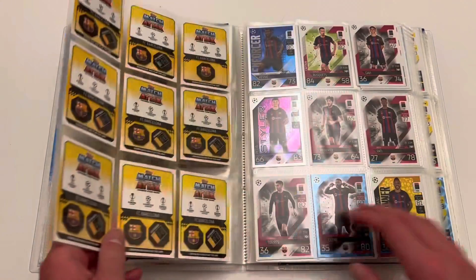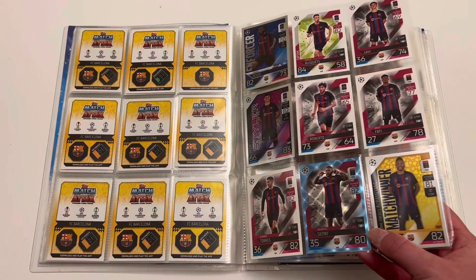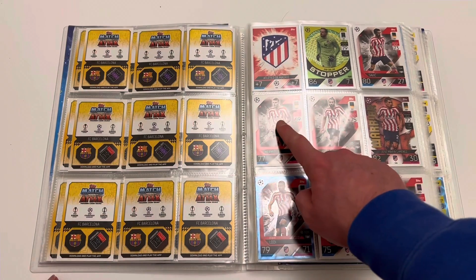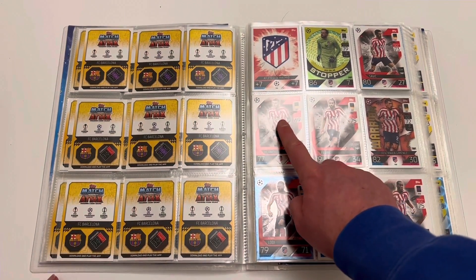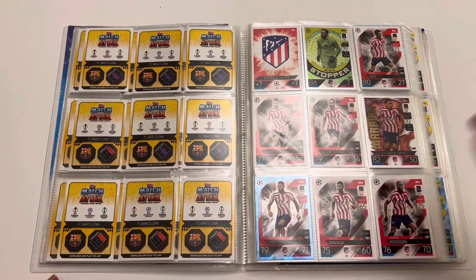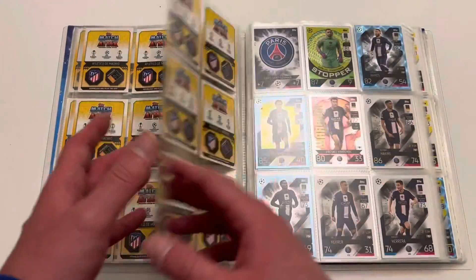We've got Barcelona complete right there — got a Crystal Memphis Depay earlier from a limited edition Mega Multipack. We've got all our Atletico Madrid, who have one of the most bizarre kit pictures of all time. It almost looks like it distorted the image. I do not know what Nike were thinking when they designed this kit — it's absolutely awful. Whatever happened to straight lines? But either way, Atletico Madrid is complete.